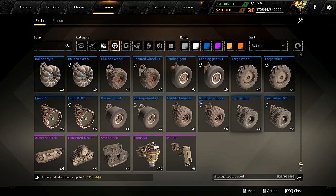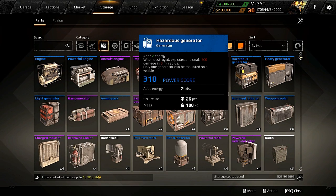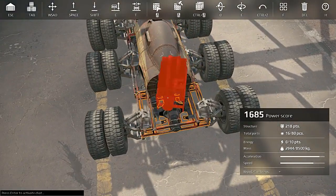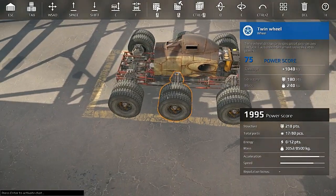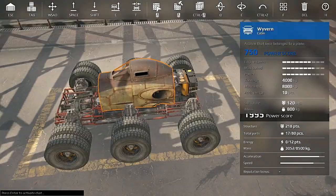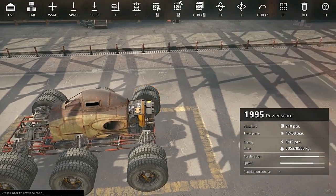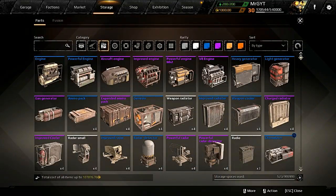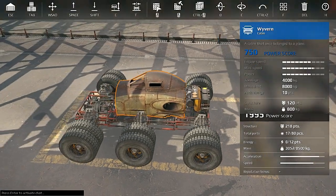We're just sticking with blue here. How does this generator fit? This one will fit nicely. We've done chassis, hardware, and cab. We've got 12 points of energy left. These weapons are going to take 4 each — we're going to run three, that'll be perfect.